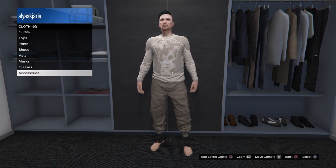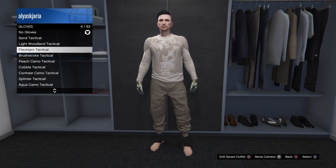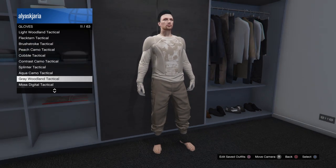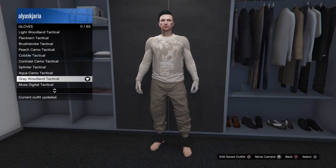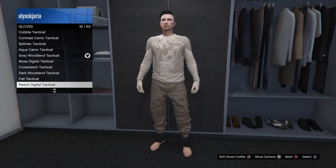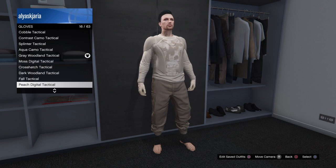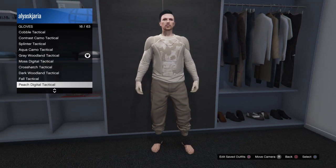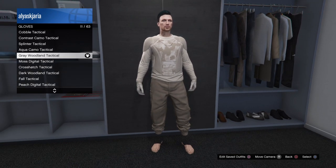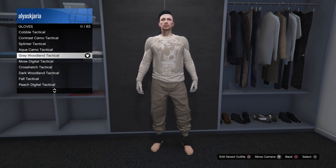After wearing the tank combat top, go to accessories and go to gloves. You need to wear the gray footland tactical gloves. Alternatively, you can wear the beach digital tactical gloves — it's up to you. I prefer the gray footland tactical but it's your choice.